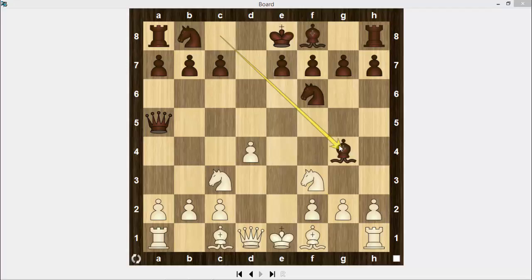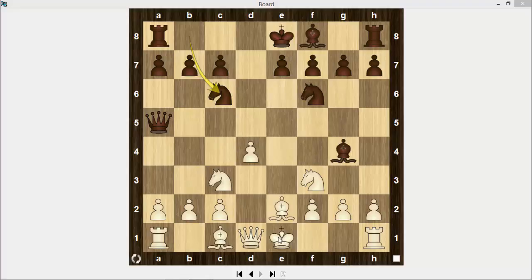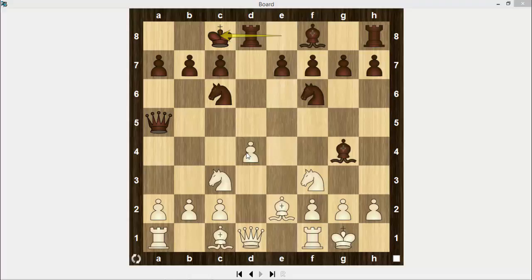After knight to f3, bishop to g4 — Black develops his pieces actively. His plan is to get initiative. If White plays slowly, Black can obtain an advantage. For example: bishop e2, knight to c6, castle kingside, castle queenside, attacking d4, bishop e3.